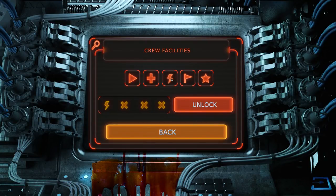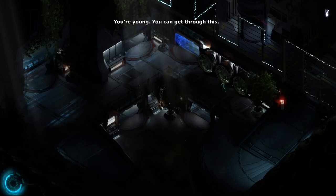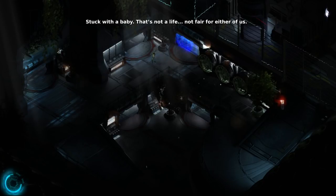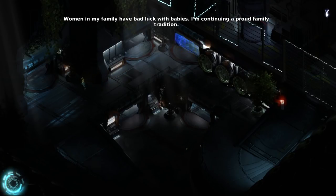Crew facilities. This can't be how I meet my end. I have so much more inside of me. I have so much more to give to the world. This wasn't my plan either. This wasn't how it was supposed to be. You're young, you can get through this. And then I'm stuck — stuck with a baby. It's not a life. Not fair for either of us. There are other choices. Bingo! I did make a choice. It didn't end well. Women in my family have bad luck with babies. I'm continuing a proud family tradition. She's really positive on that outlook.